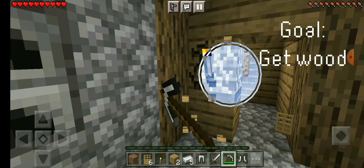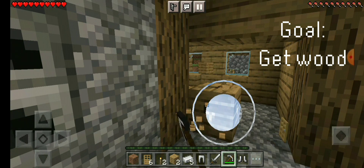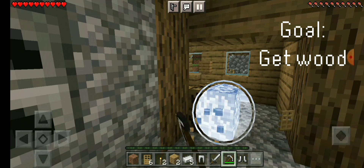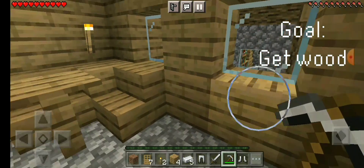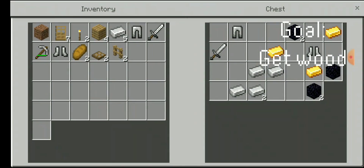One block gone, and a second block gone. Let's do this. We have a chest over here. Terrible loot. Look at that - gold, iron, obsidian. That's some terrible loot.